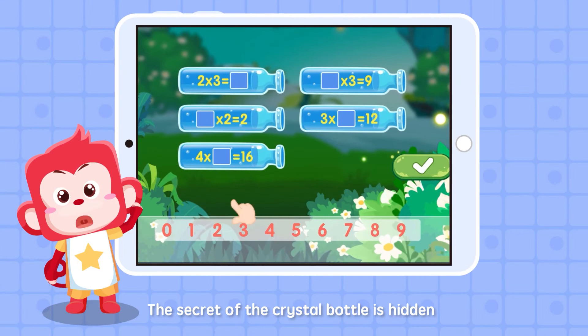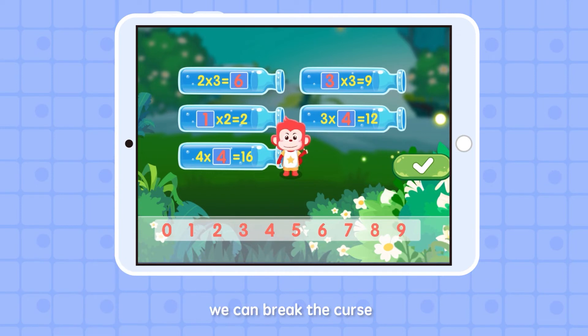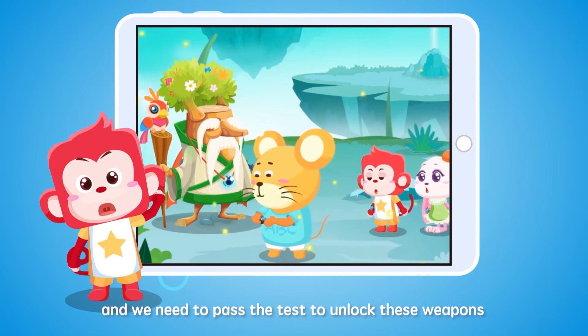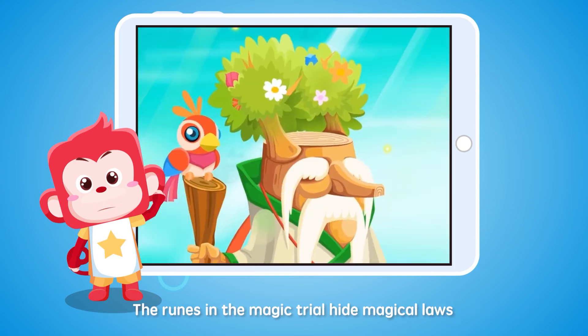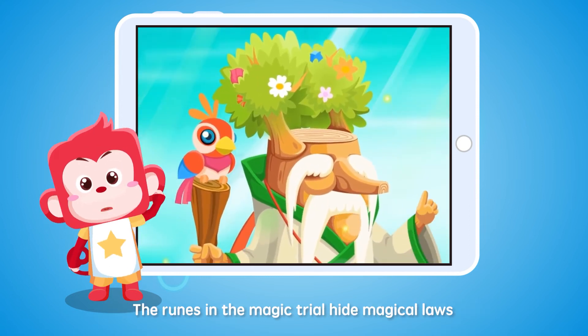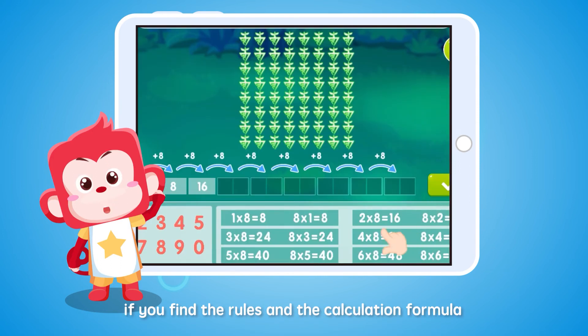We need to break the curse of the crystal bottle to bring back the garden's color! The secret of the crystal bottle is hidden in the multiplication calculation! As long as you follow the formula and calculate the result correctly, we can break the curse! There are special weapons hidden in our watches, and we need to pass the test to unlock these weapons. The runes in the magic trial hide magical laws — you can quickly pass the test if you find the rules and the calculation formula!